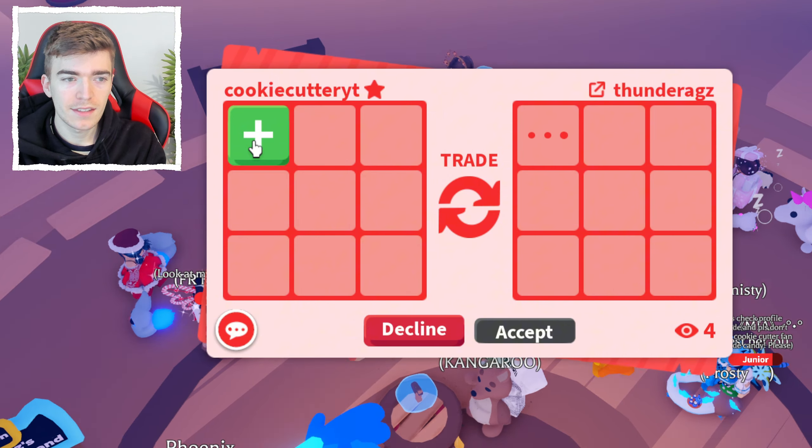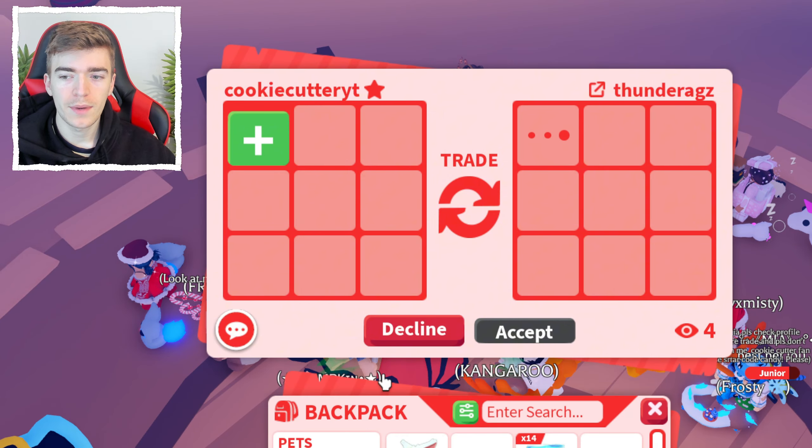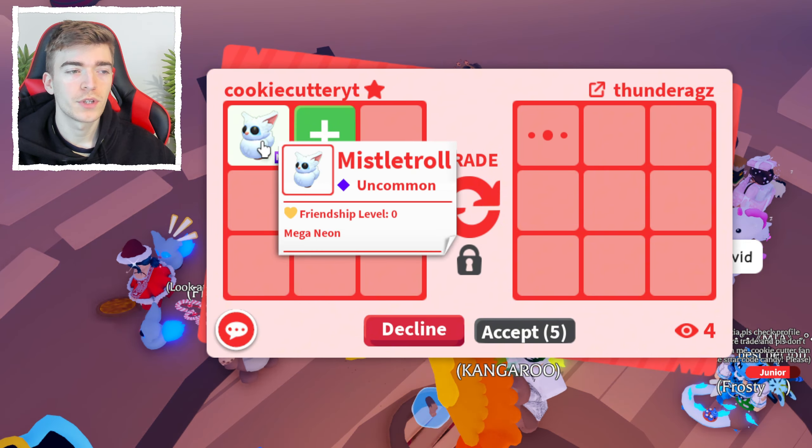I think this is gonna be the best offer we've seen so far, but I wanna see what some other offers are to try and understand if that's a good deal. I mean, I think that's actually one of the most crazy trades we're gonna end up seeing today. So if we don't get any other interesting offers, I'm gonna go and trade them for the Mega Ride Ram, because I think that is a crazy trade — and honestly, I don't think I ever see Rams inside of Adopt Me.